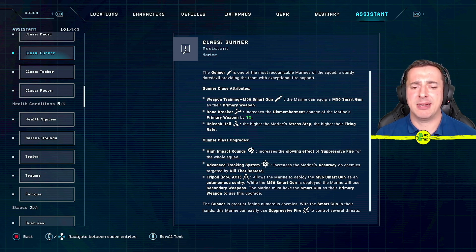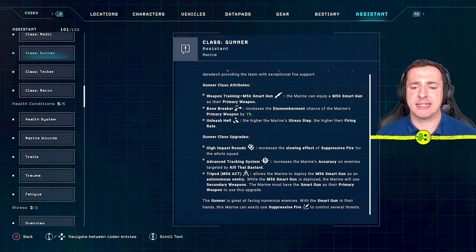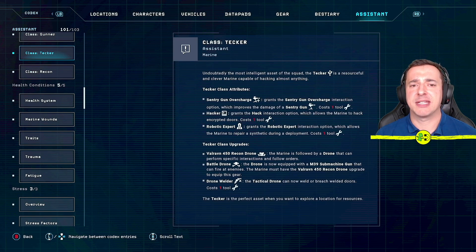Gunner upgrades include high impact rounds, which increases the slowing effect of suppressive fire for the whole squad; advanced tracking system, which increases accuracy on enemies targeted by 'kill that bastard'; and a tripod option allowing the marine to deploy the M56 smart gun as an autonomous sentry while using secondary weapons. The gunner is great for facing numerous enemies and controlling threats with suppressive fire.